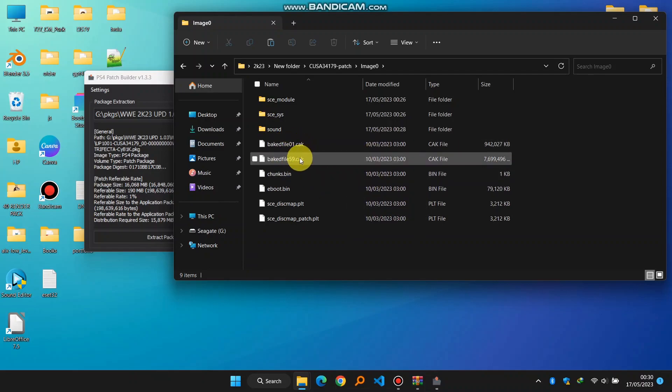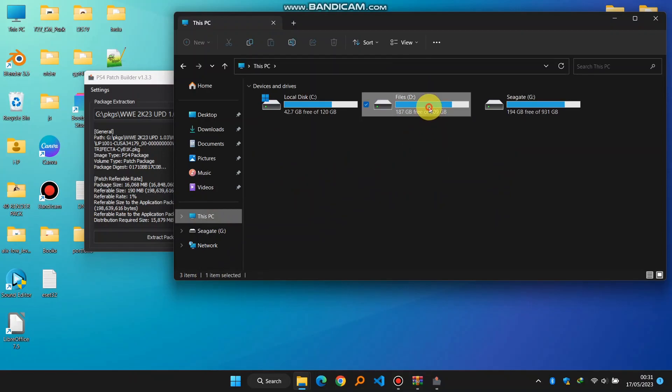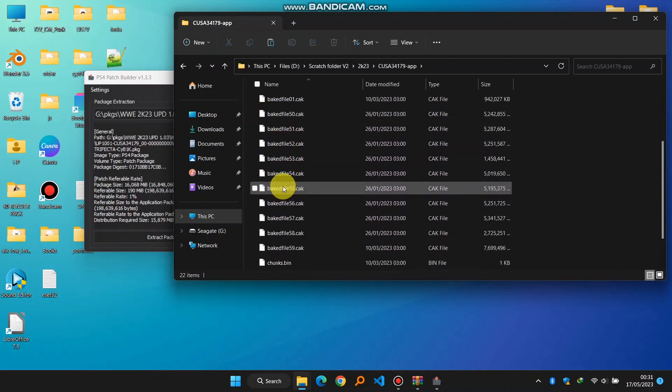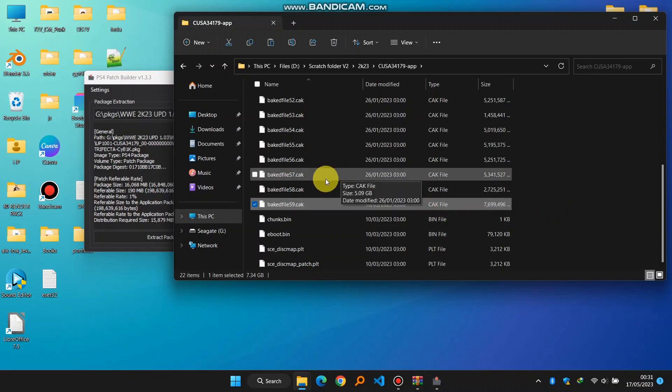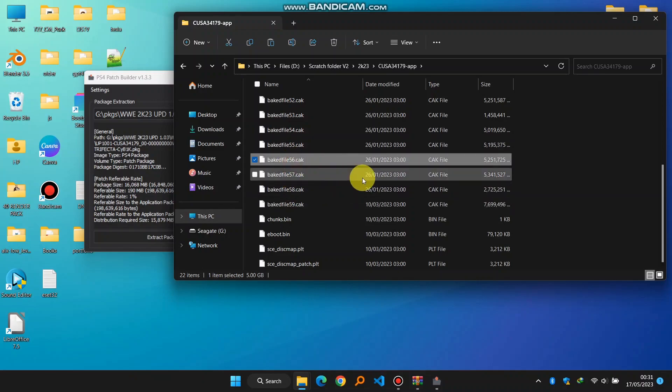What's usually recommended is that you work with the one that is having the least size. You can see here 01 is having the least size. If we modify this and there are other cake files — if I go to the base game, you can see there are other cake files too. It's preferred that you do your mods in the most recent cake file, which is 59. But that's almost 7GB, so we can best do our mods in either 58, 57, or 56. The most recent ones are better, so for my example I'll be using 56.